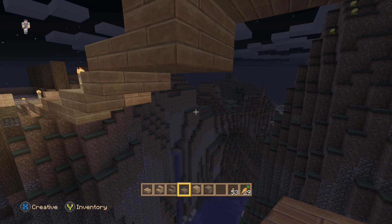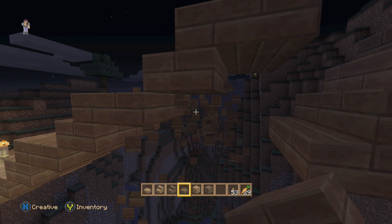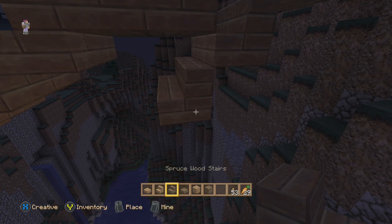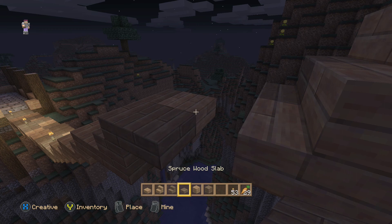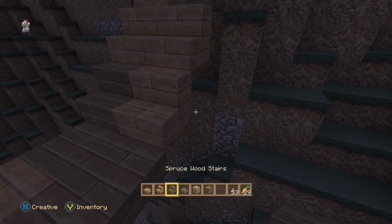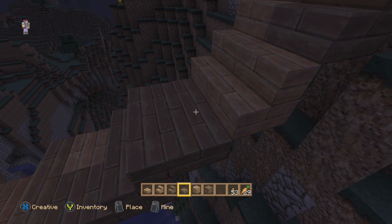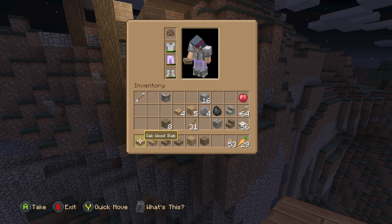Then throw down a couple, get rid of these — boom boom. It's all about playing and seeing what looks good, and it takes time. This is not something you're just going to build and be done with in a few minutes — even in creative it takes a whole lot of time when you're playing with stairs and half slabs. You could kill yourself trying to get these in the right position. That's a crazy staircase! But I like it, I think it's very interesting.